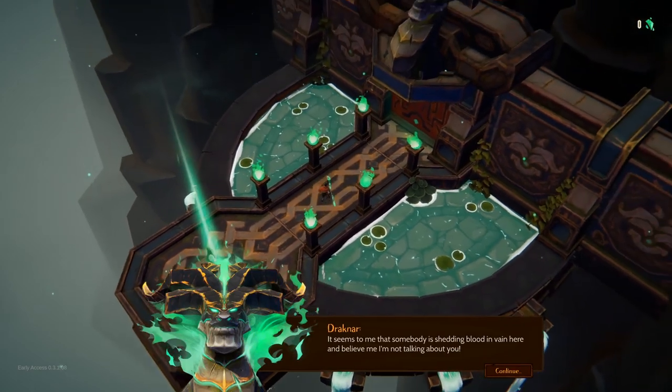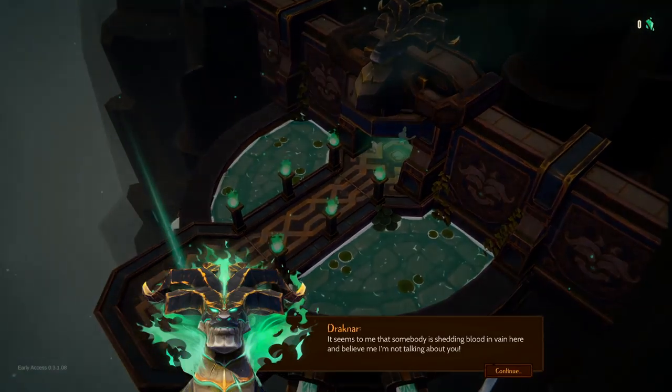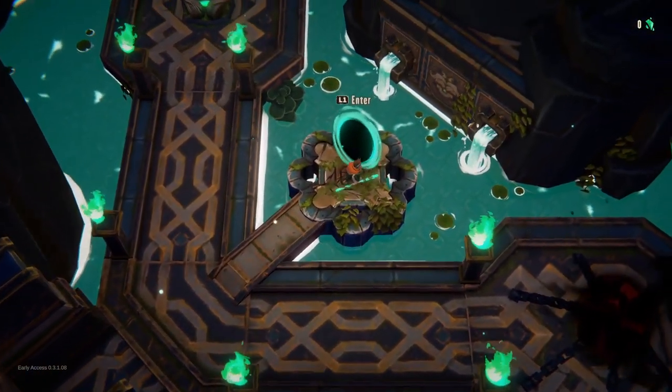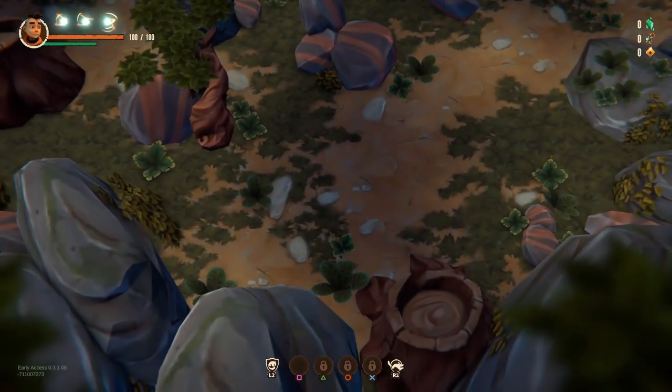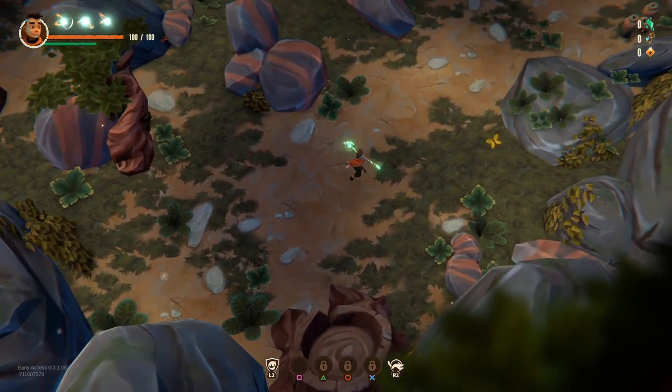Here's another action roguelite for you, coming to Steam Early Access on the 18th of February. This one has the unique selling point where you don't attack directly. Instead, you recruit enemies to your side and send them into battle on your behalf. Other than that, it has the familiar arena-based formula of random maps, permadeath, unlocks, shops and boss rooms. This is by Kadabra Games.